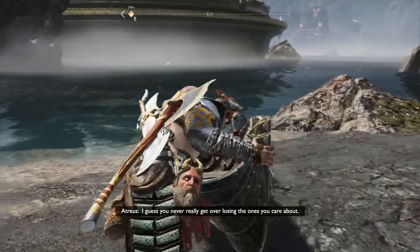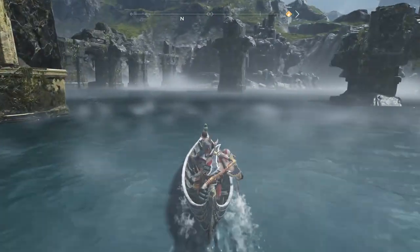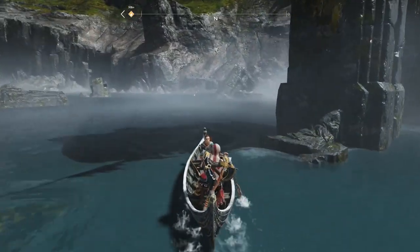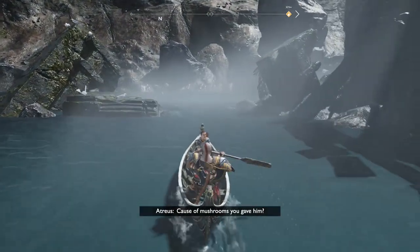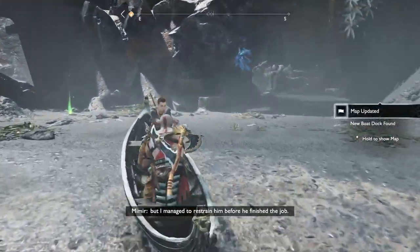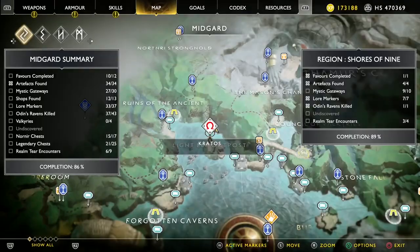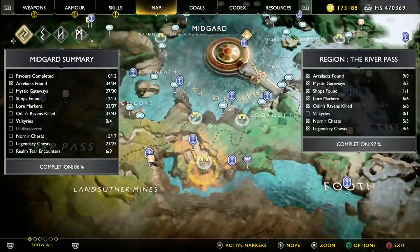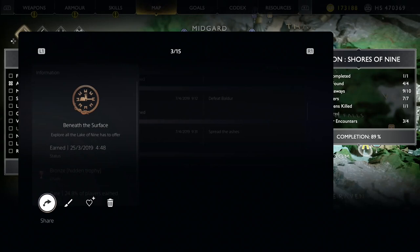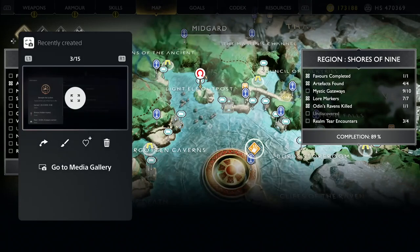Back on the boat and heading to the Light Elf Outpost. Come over to that foggy area just over there — it's foggy on your map. Come through here and defog this — this will pop a trophy. Come around the back of this foggy island. Hidden area discovered — wait for your map to update. Map updated, and we've unfogged all the areas around the lake. That should pop the 'Beneath the Surface' trophy — explore all the Lake of Nine has to offer.